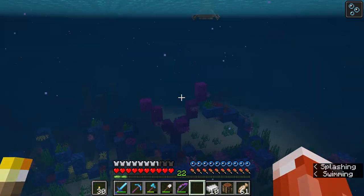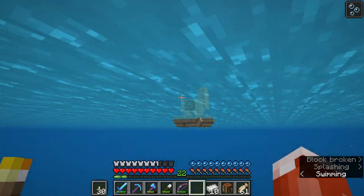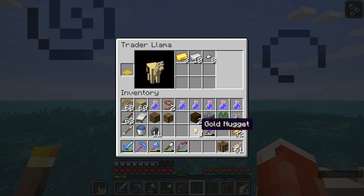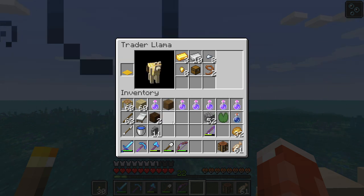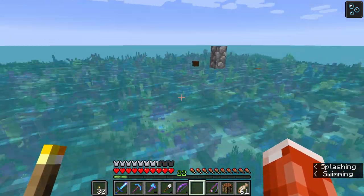I'm going to load the llama — wait, that's not my llama. There's my llama. Because we have the llamas, I should be using the inventory space. It's so weird staying this long underwater, but it's so cool that you can.